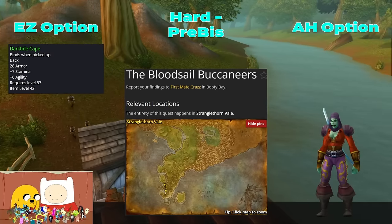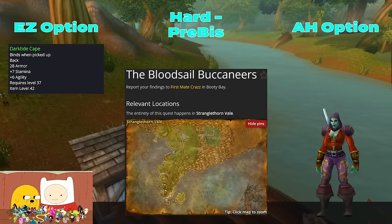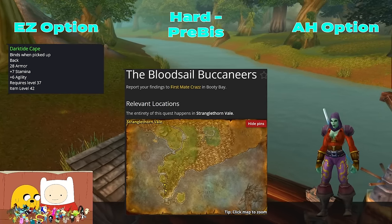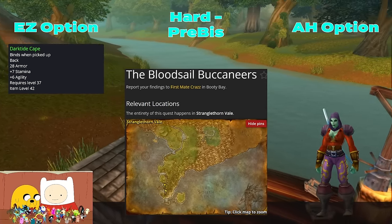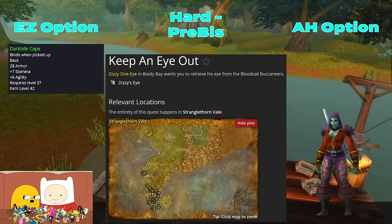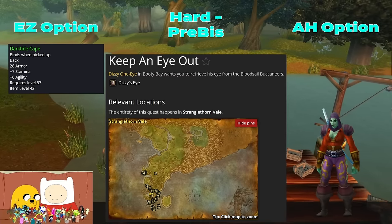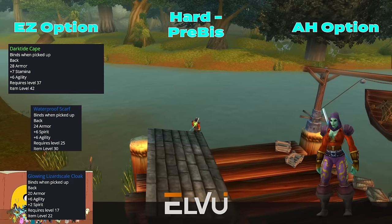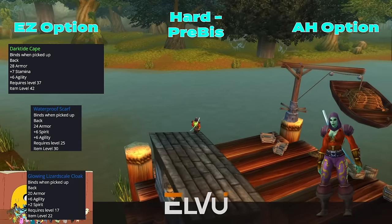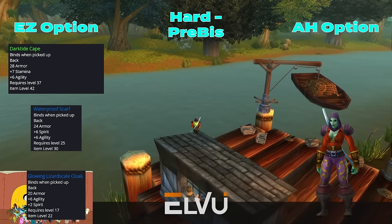For Cloak, the first thing we'll want to do is complete the Bloodsail Buccaneers quest while leveling. This is obtained by looting a scroll on a crate just west of the exit of Booty Bay into STV. When we turn in this quest just for looting the scroll, it provides 'Keep an Eye Out,' which gives us Darktide Cape as a reward. This 6 Agi and 7 Stamina cloak is a great starter cloak for those that didn't have Phase 1 BIS cloak or our second pre-BIS PvP cloak.